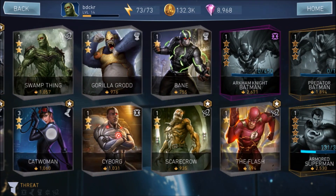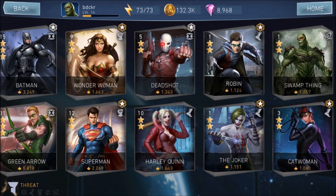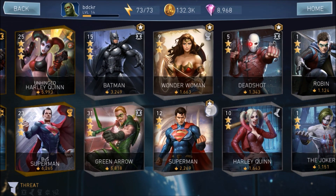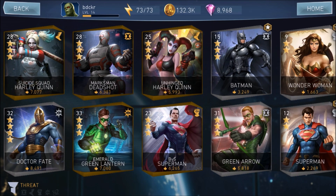Fist is for might, which has an advantage over agility. A computer chip represents tech class, with an advantage over might. And a stylized atom represents metahuman, which has an advantage over tech. So it's like Pokémon, or rock-paper-scissors — but missing lizard or Spock.